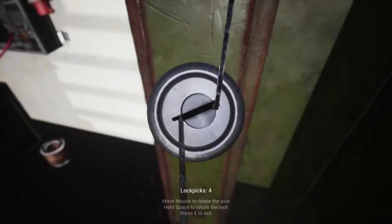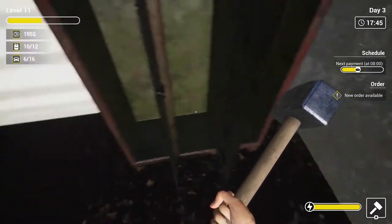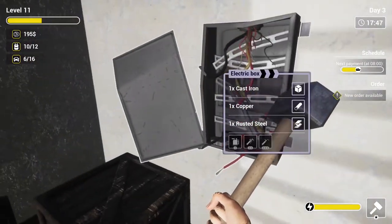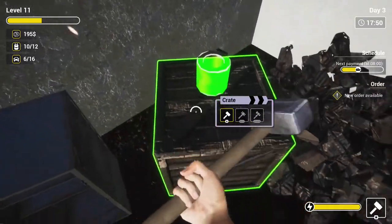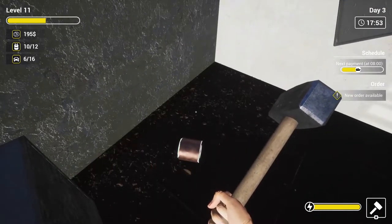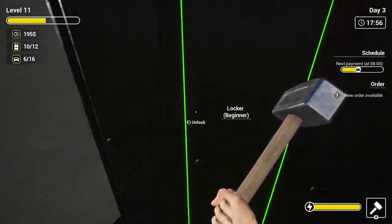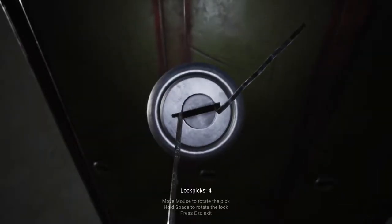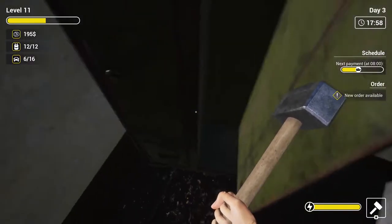We've got some good stuff in here now. I can't do anything with the electric box, so we'll just have to smash this all up. Pick that up. Oh, we can unlock all of these. Nice.